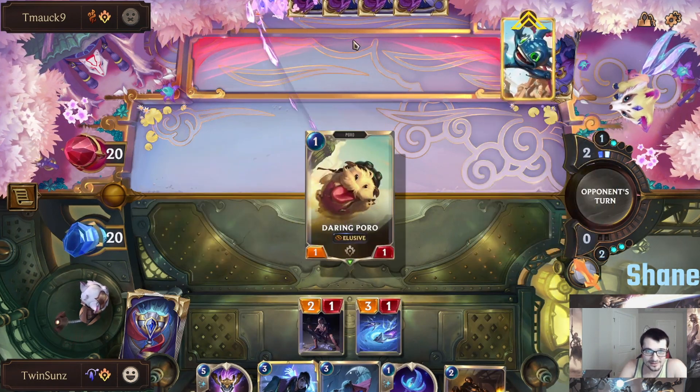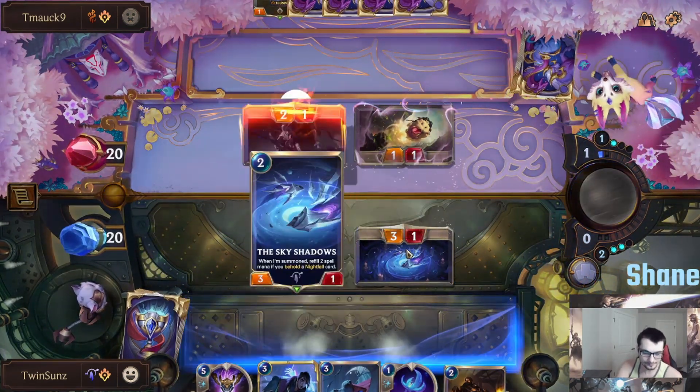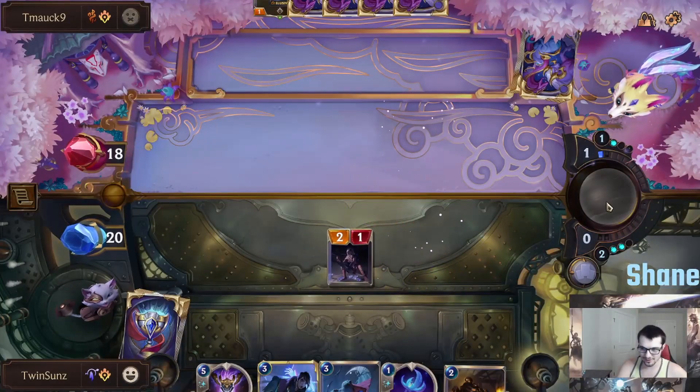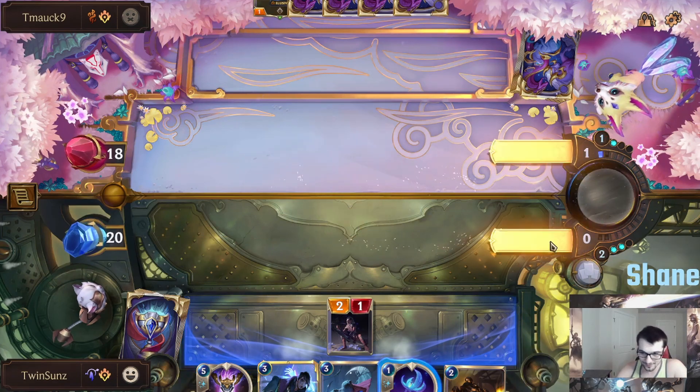Going to see what our opponent decides to do. Looks like he's getting some elusive guys. We'll put some pressure on him, we'll attack. Our 3-1 is really just a unit on curve to apply a little bit of pressure, that's all. Got an elusive off the board, I'm happy with it.